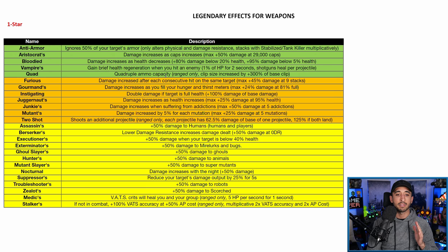Quad gives you quadruple ammo capacity (ranged only), increasing clip size by plus 300% of your base clip. In certain circumstances quad weapons actually have better DPS than bloodied weapons — not because of higher damage per shot, but in two situations: versing boss enemies like the Scorchbeast Queen or Earl Williams in Colossal Problem, and with weapons with a really low clip size like a Fixer. Because you're not reloading as much, you're shooting more. As soon as bloodied starts to reload, you're still shooting, so quad can have more DPS in those scenarios.